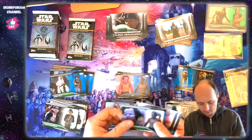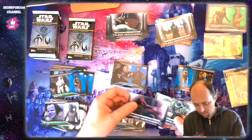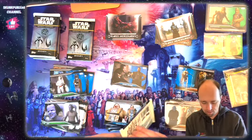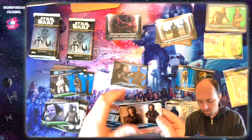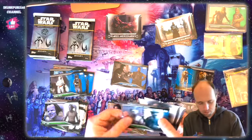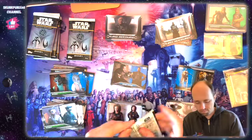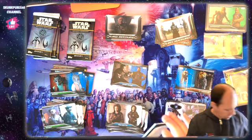I've only pulled a sketch card once and it was pretty cool — I got it graded. I ended up trading it, and someone on the channel got me a custom slab on it that looked really sick. You can see what it looked like in one of my previous graded card reveals. I was hesitant to let it go but I always need more sealed product for the channel.